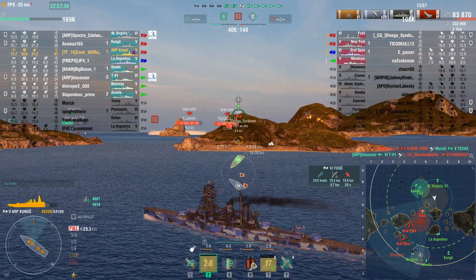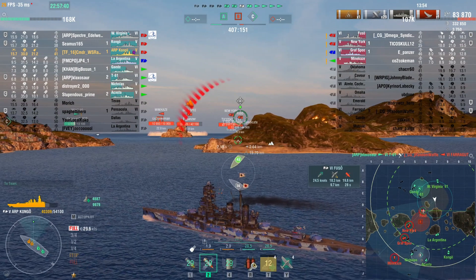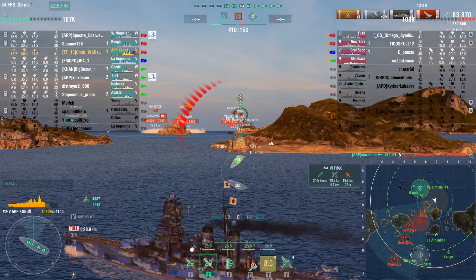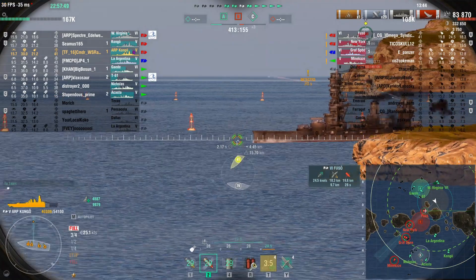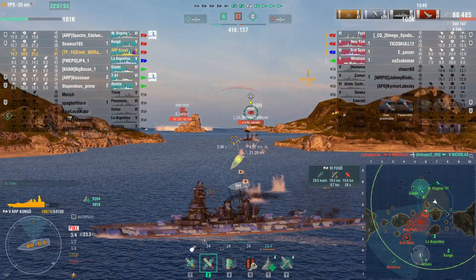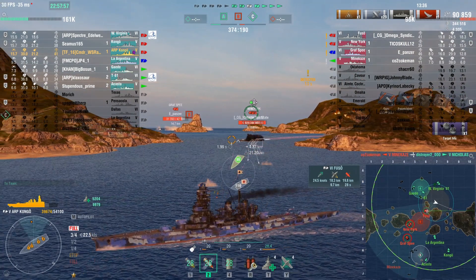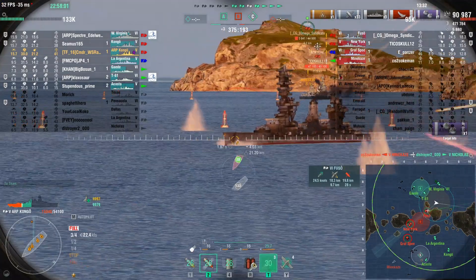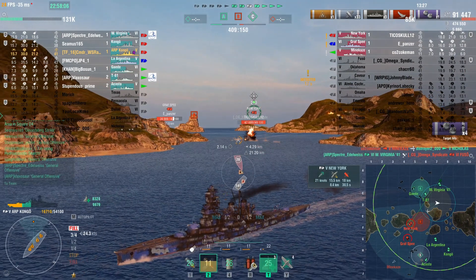A little more damage — and another citadel, this time on the battleship Fuso. My goal is to get into firing position so we can start trying to take the B cap. Looks like our friendlies are trying to secure the C cap. The Fuso's coming around the corner; I'm showing a little too much broadside so I'm trying to angle off — fortunately he had his guns going in the other direction. I get some additional damage on him including a little secondary damage.